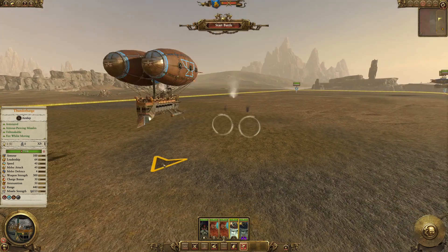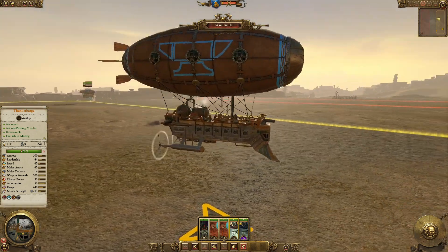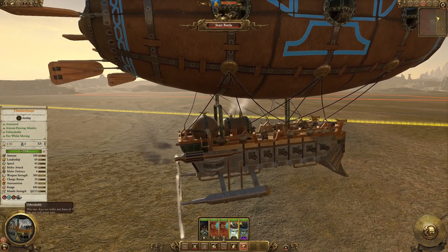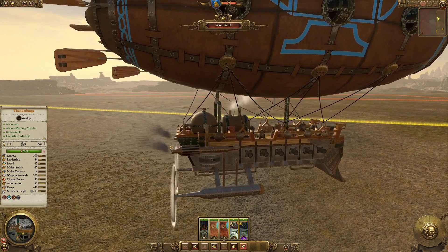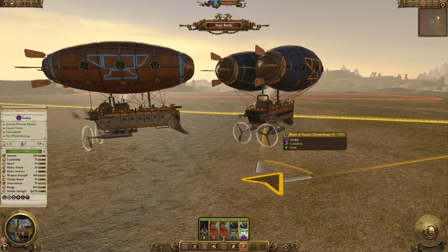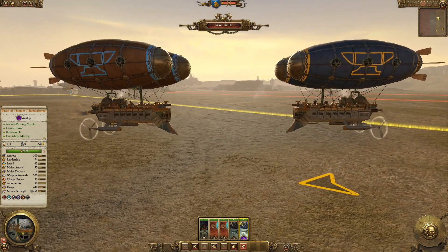Released just a few hours ago, we have the Thunder Barge, an absolutely massive behemoth from the 8th edition rulebook of Warhammer Fantasy Battle. It's absolutely impressive, able to do a decent amount of damage very quickly — it's just a giant flying cannon, and it's absolutely awesome.